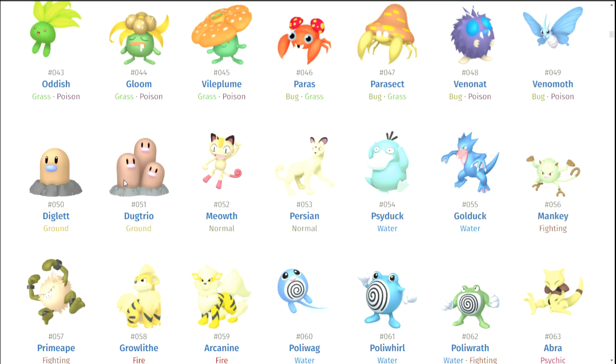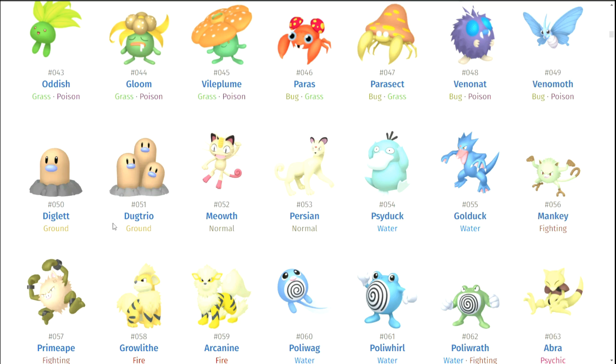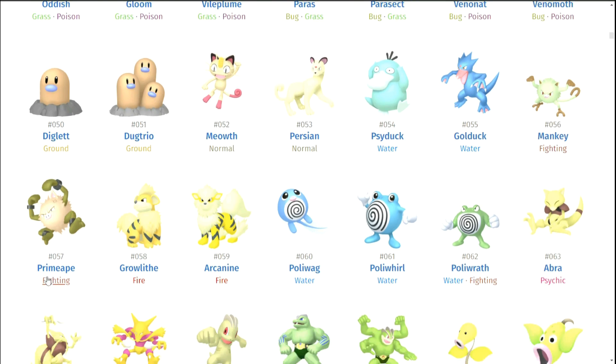Diglett and Dugtrio — not a big fan. Meowth — no. Persian — no. Psyduck is actually kind of cute; I do like the really bright blue of that. That's really cute. Golduck — that's disappointing. He needs to be a gold duck, and I believe everyone has said that before. Mankey and Primeape — even though I really love them, they have bad shinies. Arcanine and Growlithe — they're okay. I kind of like how Arcanine looks like a tiger or something.